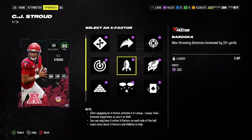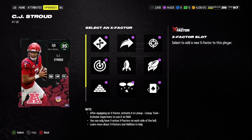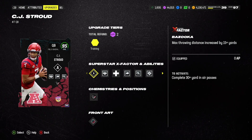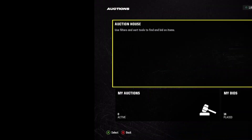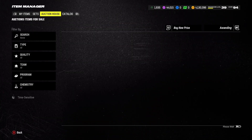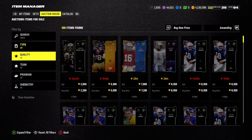As for an X-factor, we'll give him Bazooka and see if it activates in the game. That is our 50,000 coin quarterback sorted. Let's go ahead and buy our 500,000 coin quarterback now — I'm not sure who's going to be on the auction house, but hopefully a pretty good QB.